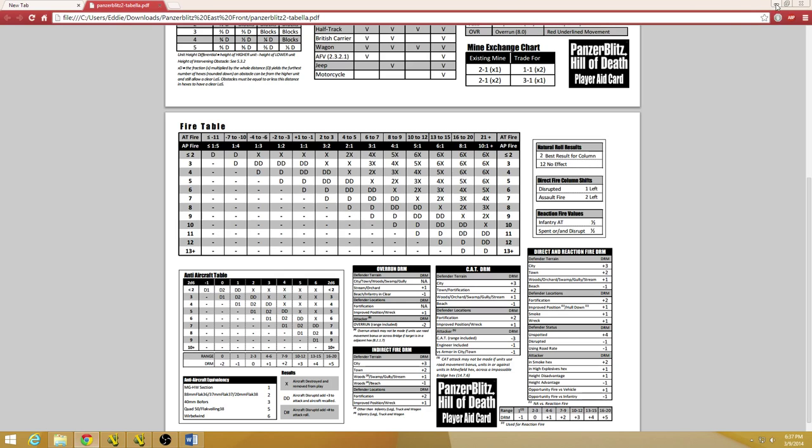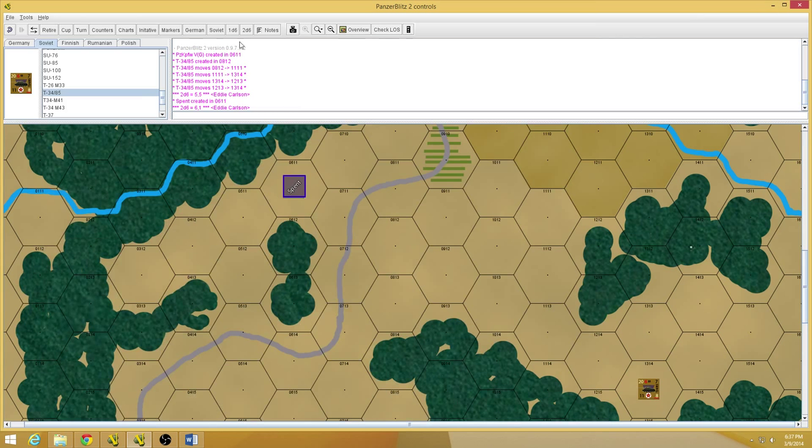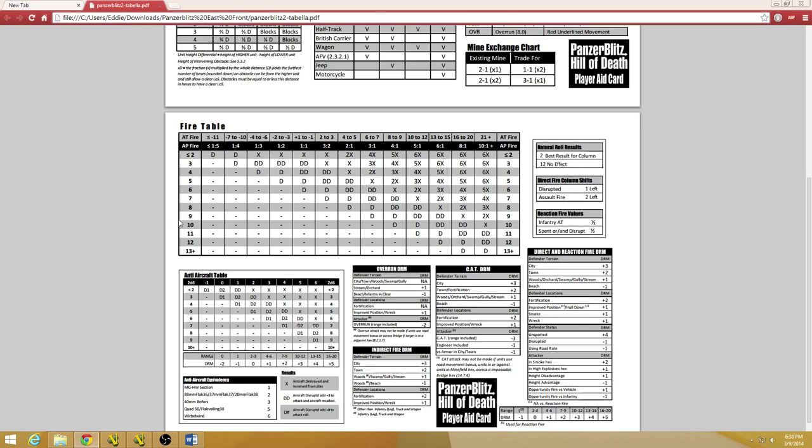We're going to cheat because we want to see some damage results here. Let's roll — a three and a three. That's a six plus two is eight. I think that's barely going to hit. Yeah, so if I go to the 5 column, that's just a D for disruption.